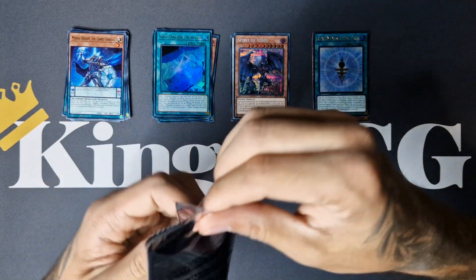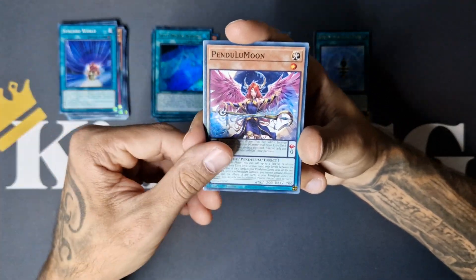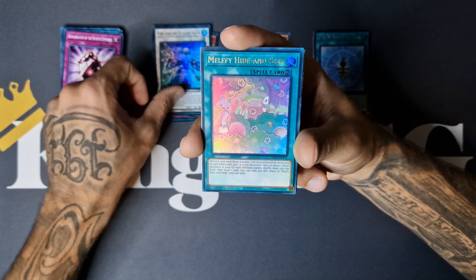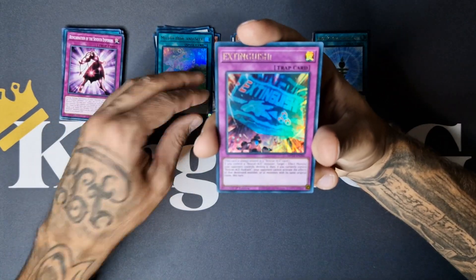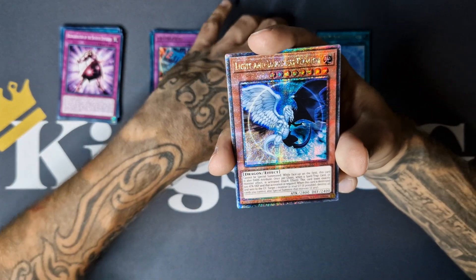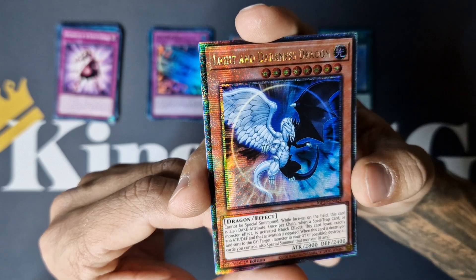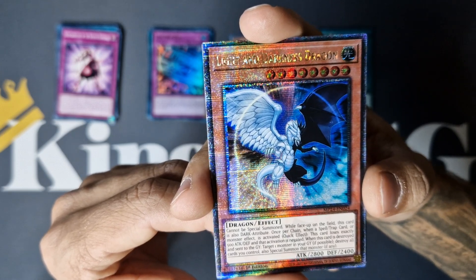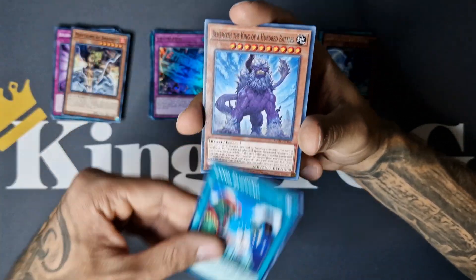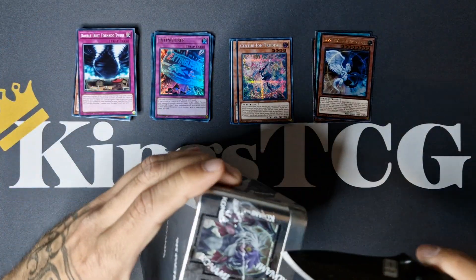Let's see if we will get a Yubel card in this pack as well. Rebirth of the Seven Emperors, Synchro World, Pendulum Moon. We got an Ursaotic Polar Star, Malfi Hide and Seek — a lot of Malfi cards in here. We got Extinguish, Centurion Trudea. And — oh nice — Light and Darkness Dragon! Really cool. This card is Dark Attribute. Once per chain when a Spell, Trap, or monster effect is activated, lose 500 Attack and Negate the Activation. Beautiful card. We got Manticore, Land Flipping, Behemoth the King of 100 Battles, Double Dust Tornado Twins. So this was the fully first tin.